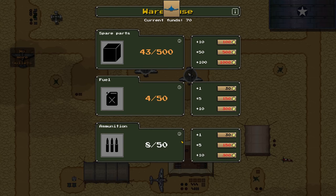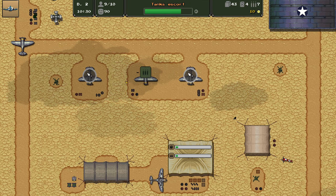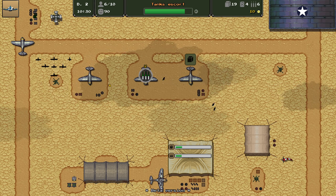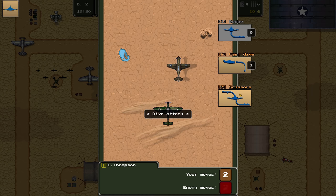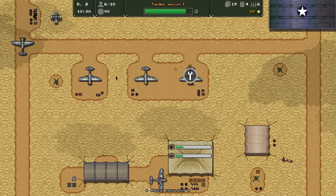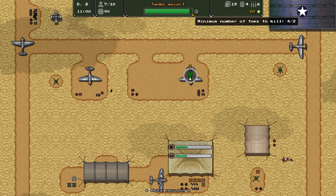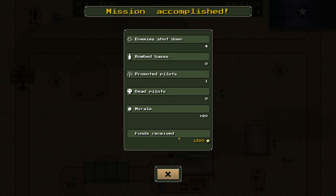We need to buy some ammunition and fuel. We've done a pretty poor job managing supplies. Rearming the aircraft now — Jackson should be in tip-top shape. We have to evade once more: dodge, scissors, and a fast dive. The aircraft is rearmed and heads back into the fight. We have almost completed this mission, having destroyed four enemy aircraft. Funds received: 1,300. We didn't fail, which is good.